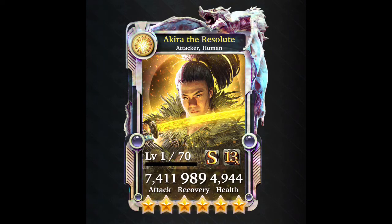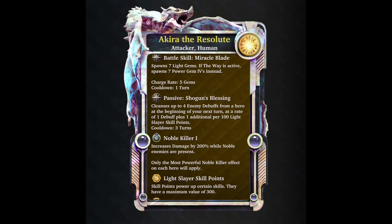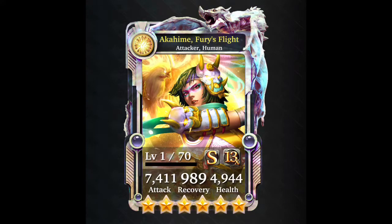This is the master collection card - it's the lower counterpart to the ultimate form. It also spawns seven light gems and seven power gems if the Way is active. It's got the passive Shogun's Blessing, which cleanses up to four enemy debuffs from one hero, starting at one debuff and increasing every 100 Slayer skill points. As a master collection card, it's okay - not brilliant. Actually it's far better than the ultimate form, because the ultimate form should be the MVP of the deck and do far more.